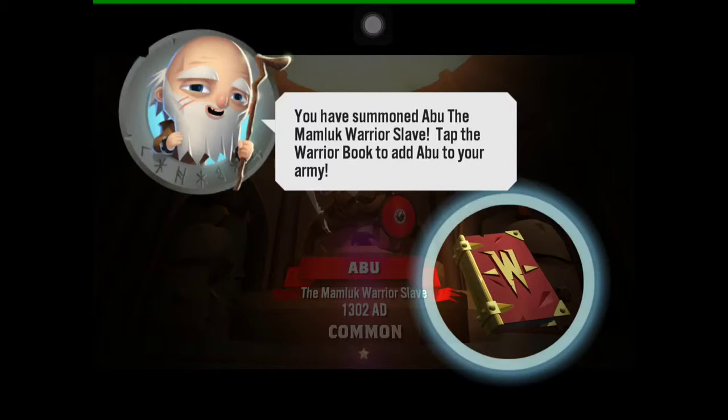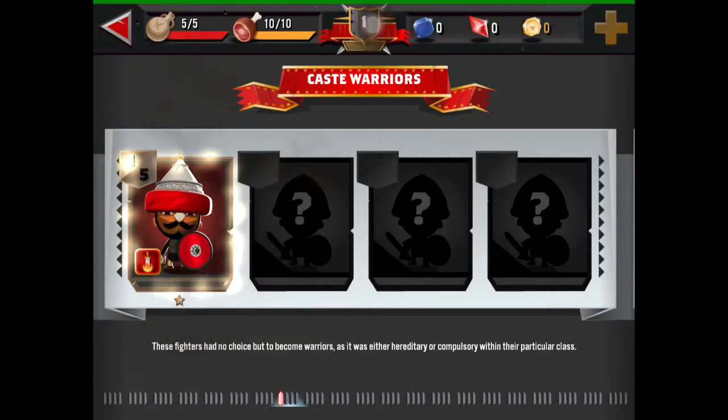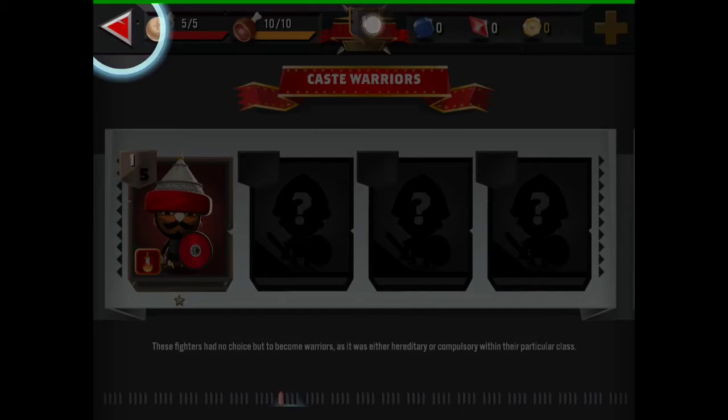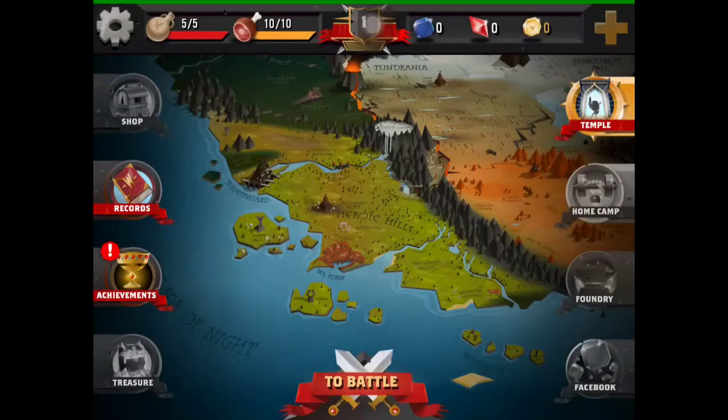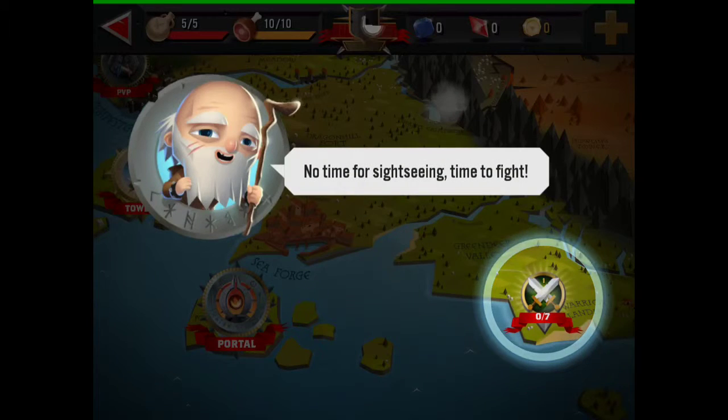Tap the warrior book to add him to your army. Yeah, get in that book! Warriors book can be used in battles. Let's get back to the battle — to battle! I'm going to try for size soon. Time to fart.